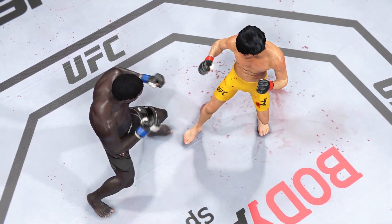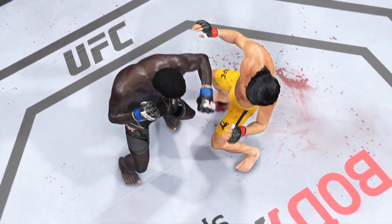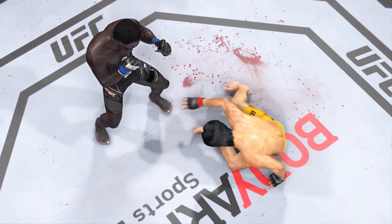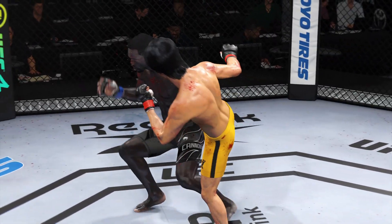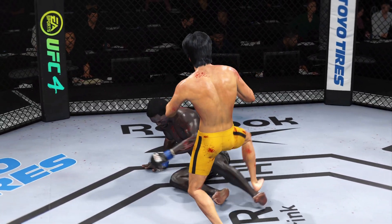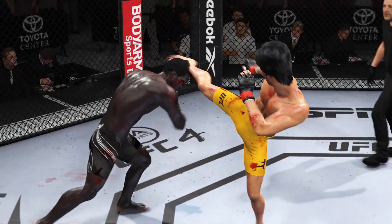Let us now check out some of the action in that round, DC. There was a whole lot of it, including a stunner upstairs that nearly closed the show. It was a lot of back-and-forth action, but the big moment was that big strike to the head that landed and put him on wobbly legs and in survival mode. Luckily, he made it to the end of that round.